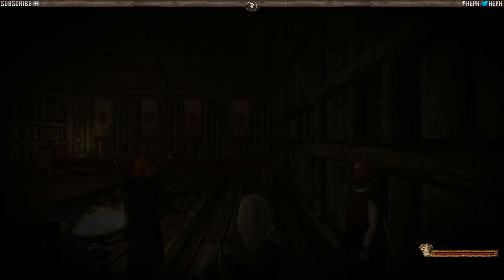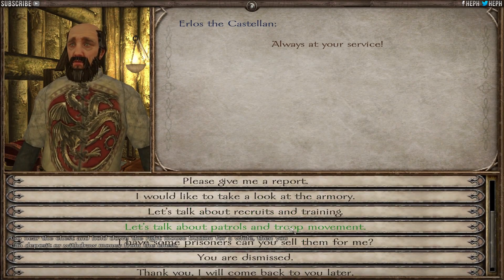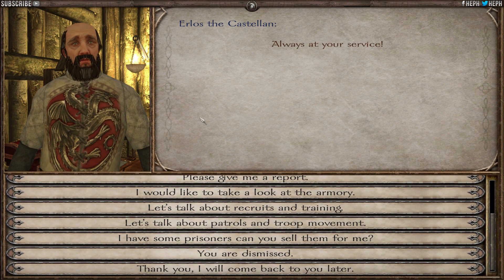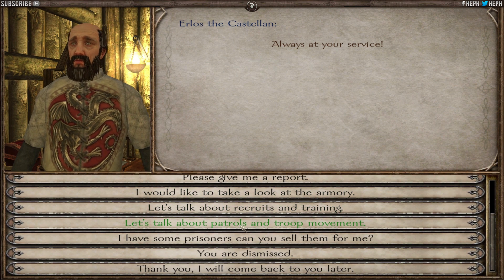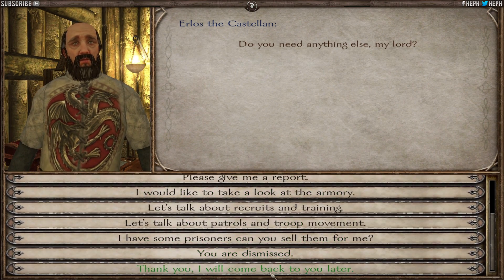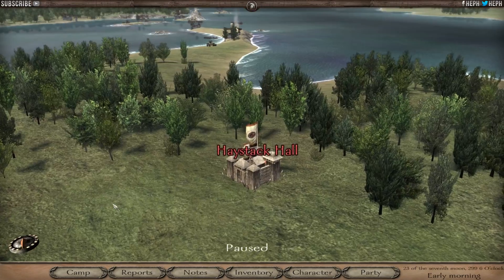Let me quickly go to the Lord's Hall to see if I can set out a patrol, because that will really help with garrisoning the settlement - they probably won't even attack it again. Once you have a castellan in your castle - he'll arrive automatically, maybe a few days later - you go to patrols and troops. I can't do this unless I take troops out of the garrison, which I don't want to do. After a while I'll probably be able to do another patrol, but it sort of shares between all your settlements.